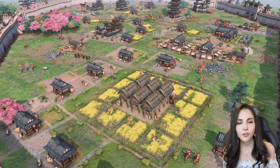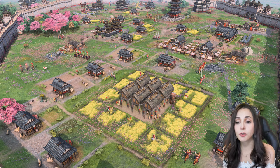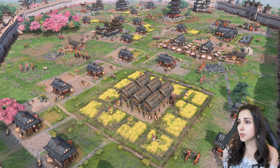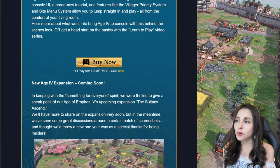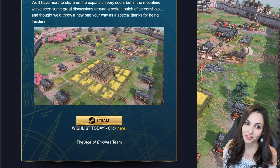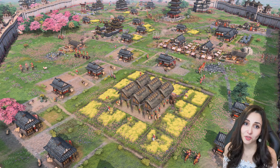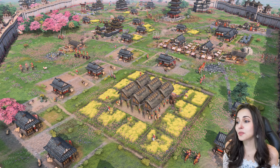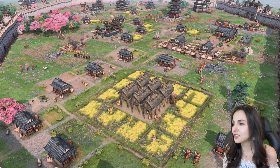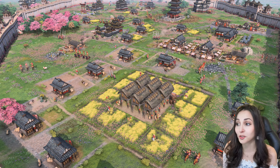The only civilization confirmed for this expansion pack is the Japanese, and in this video I want to focus on them. The first image released came through an Age Insider email and shows what seems to be the Japanese civilization. The first thing I noticed was the pink trees — cherry blossom trees and pink flowers everywhere. I imagine it's going to be a new biome, something like a Japanese cherry tree paradise. It looks gorgeous.